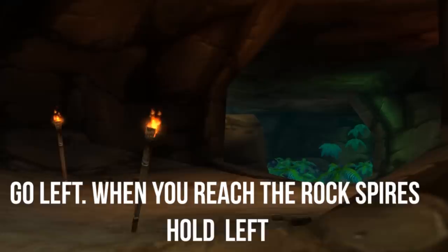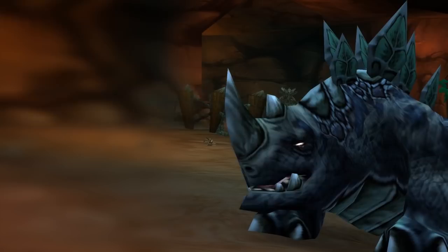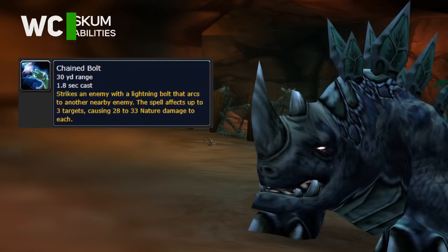Despite all his rage, the next boss Scum is still in his cage. He has a chain lightning effect so stay spread. He drops the Tail Spike dagger and the Lizard Scale Cloak.